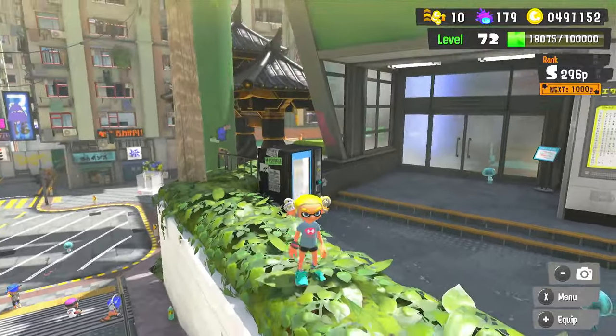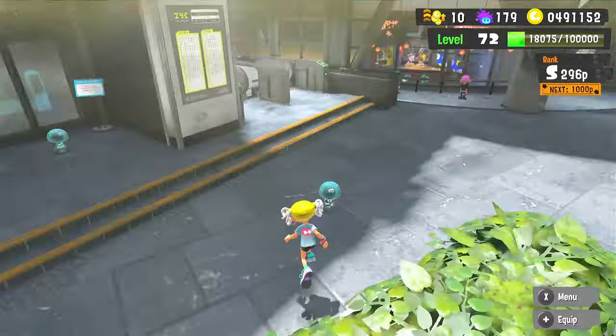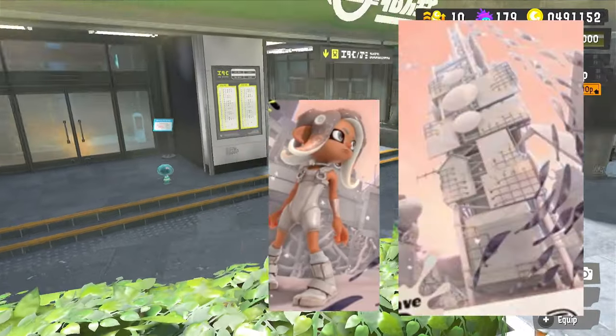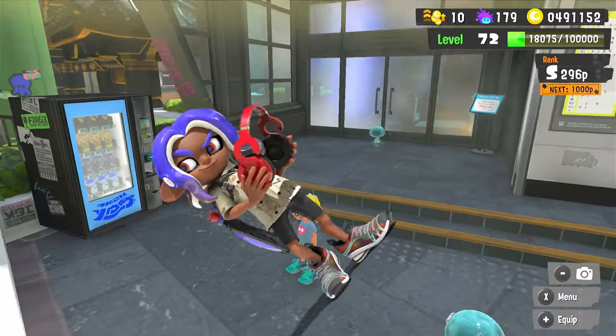I found this method to literally get Side Order early and it's really easy. The way it works is you're pretty much transferring your soul into Agent 8. You will become Agent 8 in the big tower thingy-ma-bob, and what will happen is your previous body will become dead. But that's fine.